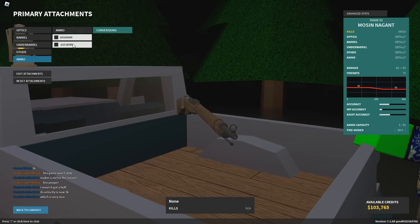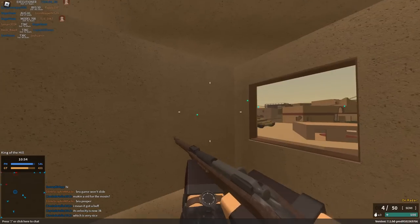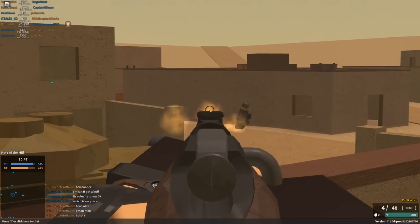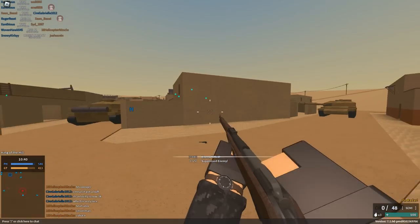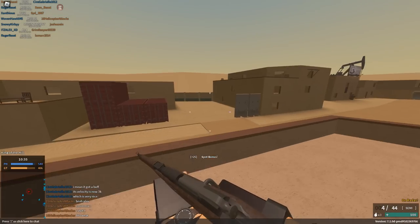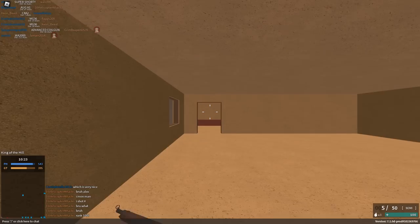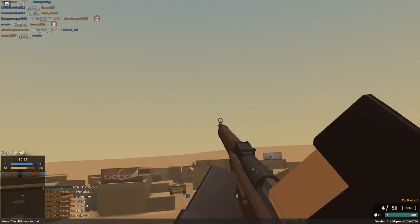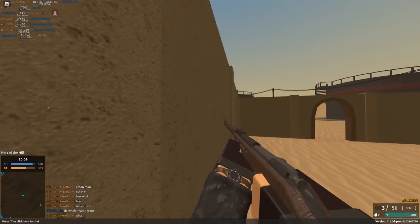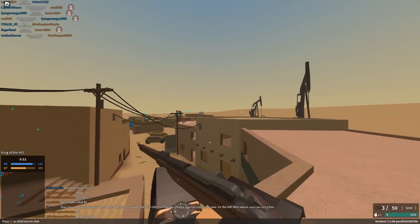They also changed the 8mm conversion on the Mosin. Each bullet reloads individually instead of all at once, which is kind of interesting. The damage ranges give you a one-shot torso up to 100 studs and one-shot headshot up to 150 studs. It also decreases your fire rate to 50 RPM instead of the regular 70. I feel like it balances the conversion a lot more — I think it was kind of broken when it had 75 RPM.